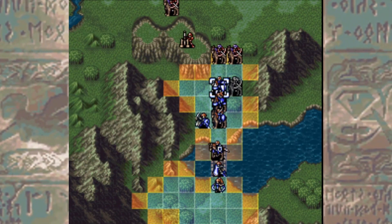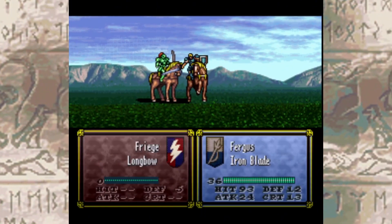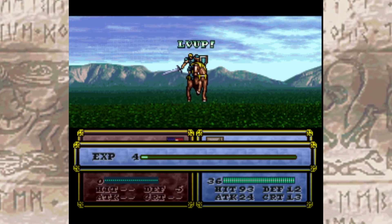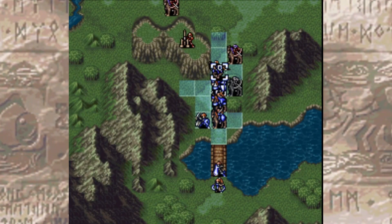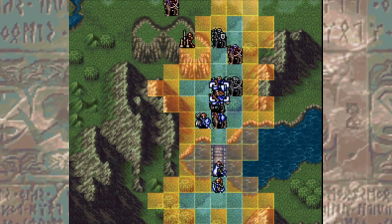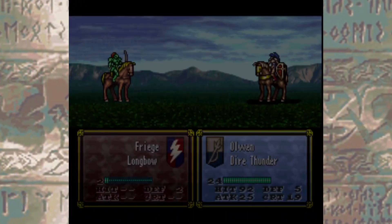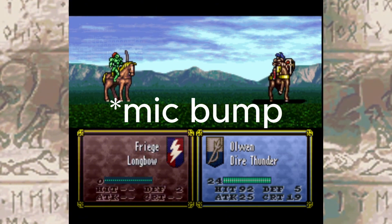Rescue is a mechanic that was introduced in Thracia. It allows units to pick up other units and shelter them so they are protected from enemy attacks. A unit can rescue any unit that has a lower Con than them. When the unit shelters an ally, they suffer a penalty to both speed and skill, making them significantly weaker when holding onto a unit. This is extremely useful in several different applications, mainly when trying to protect an ally unit or a green unit that is hard to keep alive, such as keeping Ross alive in Chapter 2 of Sacred Stones. Rescue also works with canto on mounted units to help pull a character out of danger's way, although in Path of Radiance and Radiant Dawn, mounted units cannot be rescued.